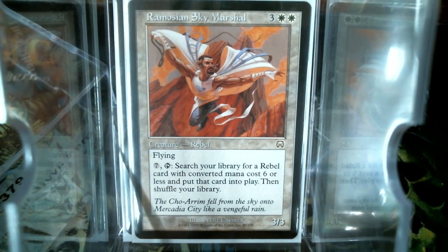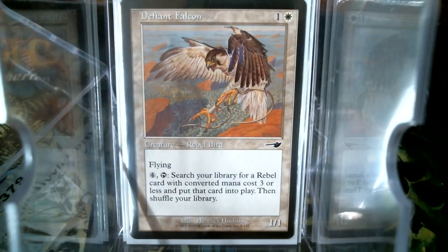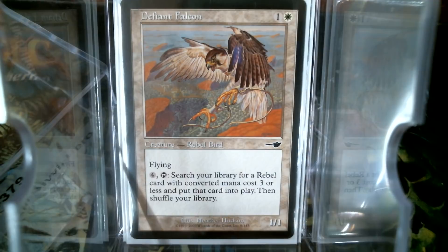In the next set, Nemesis — the one where they printed Lin Sivvi — we're still going up. At the same time they did the Rebels, they did the Mercenaries. And the reason why Rebels were so much better than the Mercenaries is, number one, Lin Sivvi, and number two, the Rebels got a bigger creature, a higher CMC creature. Whereas the Mercenaries, you had to start from the big one first and go down. And so it never really took off. And that was pretty much it for the rebel getters, the recruiters, if you will, until we got to Time Spiral.